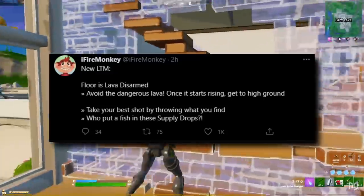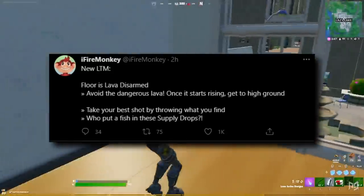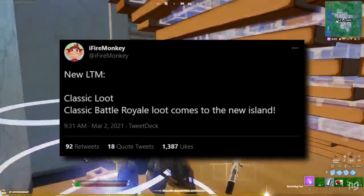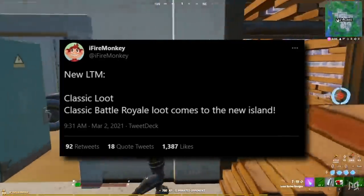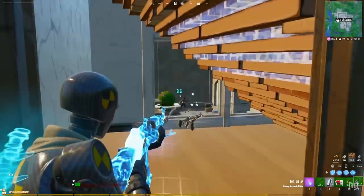Next up is the Floor is Lava Disarmed. It's the classic Floor is Lava you know and love, except now you can only yeet things at people instead of firing a gun. Finally, there's the Classic Loot LTM, which is an LTM where the classic Battle Royale loot from Season 1 comes onto the new island. It sounds pretty cool, right?